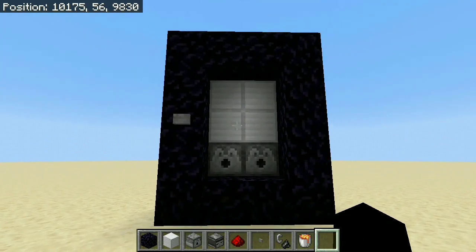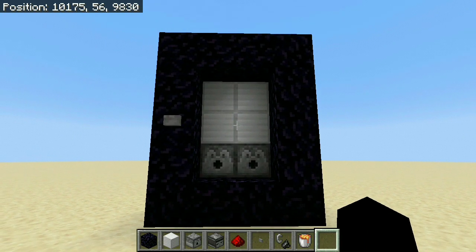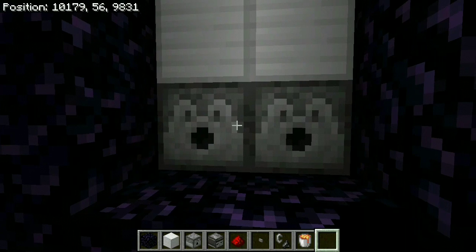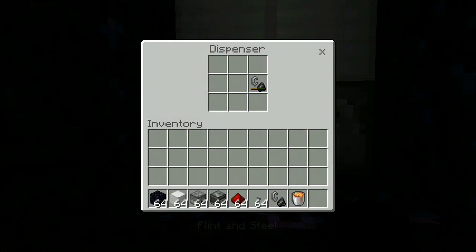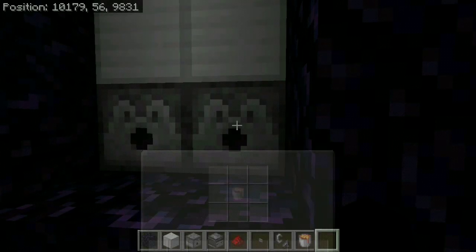I don't know why I like useless machines so much — I guess there's just something satisfying about making your redstone completely useless on purpose. It's a lot more fun than doing it on accident. The redstone for this is incredibly simple: we have two dispensers, one filled with flint and steel and the other one with a lava bucket.